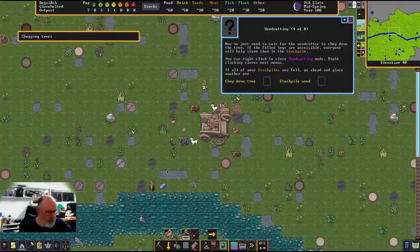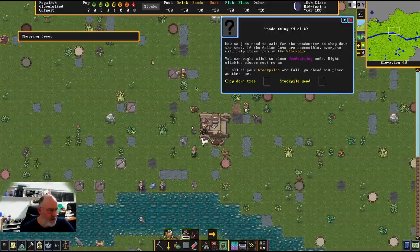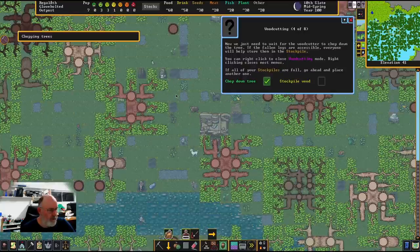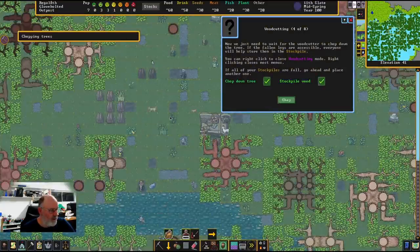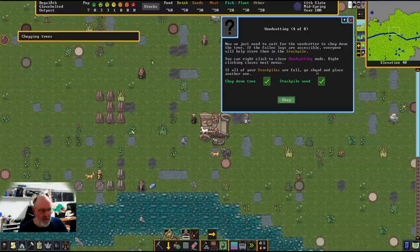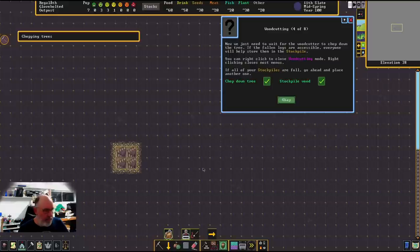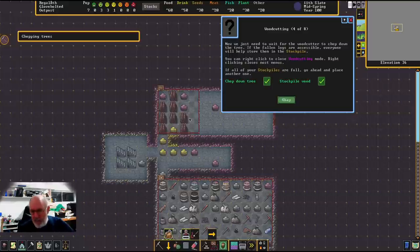I've designated trees near the river. There are already some dead animals on the surface — our dwarves have been active. The woodcutter will finish their current job before coming to chop. They're having no trouble crossing the river because of the boulders. There he goes — the tree falls with a bang, and the woodcutter keeps going. The wood is now filling up our underground stockpile. Woodcutting complete.